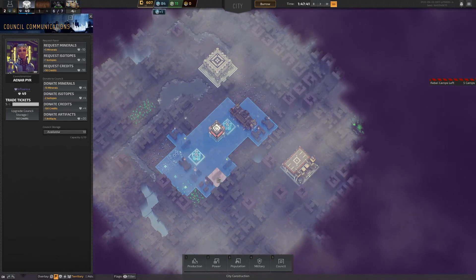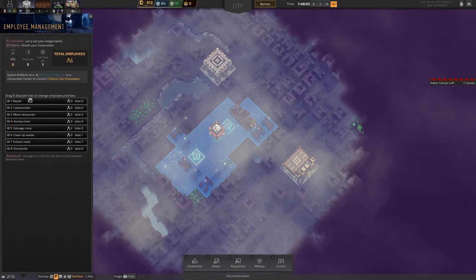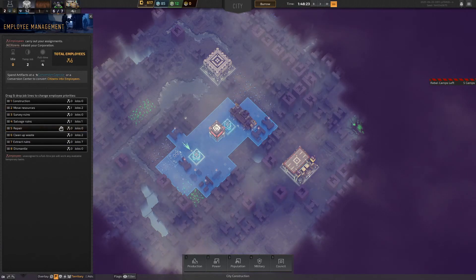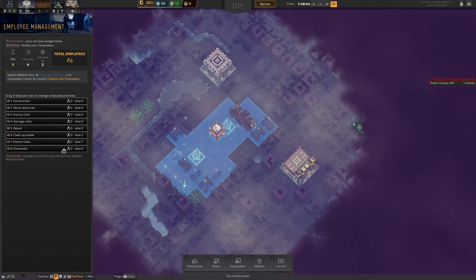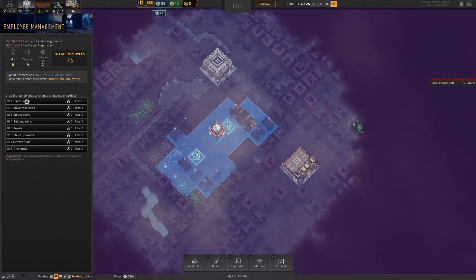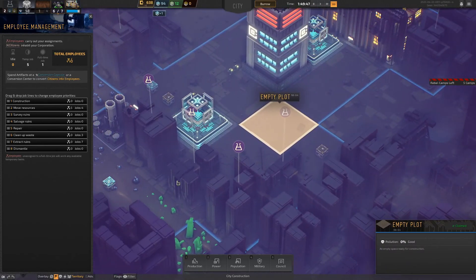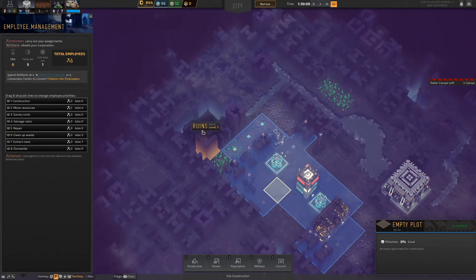I want to drop repair priority down — I'm not worried about that at the moment. I want to get all the salvage and resources moved, then construction at the top because construction seems to take forever. Everything keeps taking priority over it. You can see the workers are mining away down here.